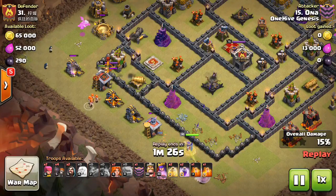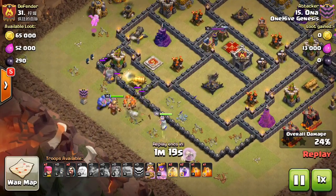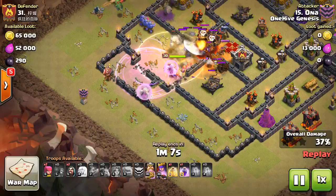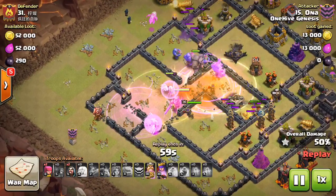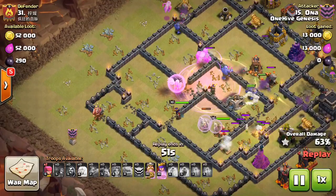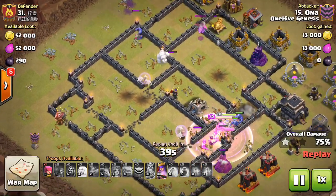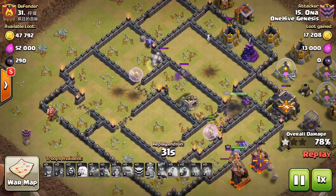Even after the giant bomb nerf, the queen is probably better at killing Hogs, so we might see the queen go back into the middle of the base. You can see how quickly the troops move through — has the heals and rages keeping everything moving, the healers getting the benefit of the rages after the troops move through because they last long enough to get that secondary benefit. The bowlers are doing work, just a wave of troops going across this base and it crushes it. Doesn't bring a jump spell because he doesn't need it; the base is pretty open with lots of access to different parts. All the defenses are reachable by most of his troops. Crush.